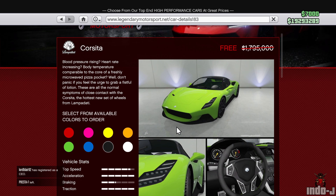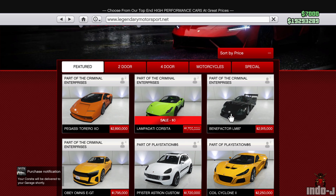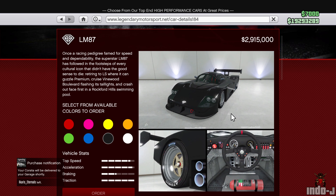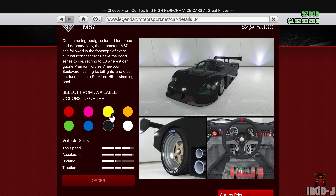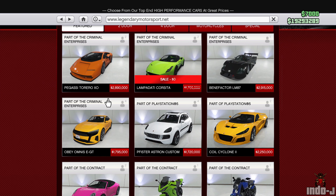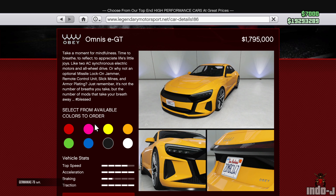The Lampadati Corsita is free for me because I'm a GTA Plus member, so let's buy one. Also the Benefactor LM 887 — pretty nice, a car from the 90s. Super nice car, I think it's a CLK Mercedes.